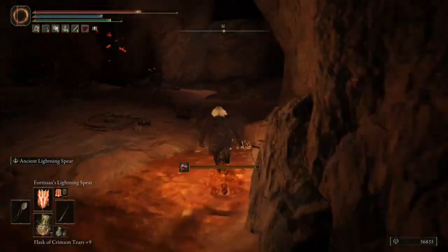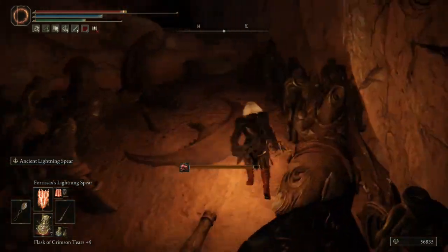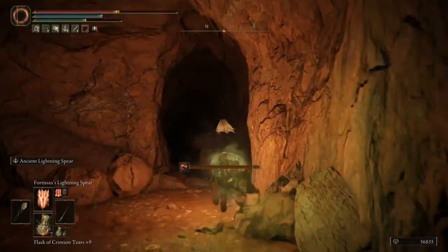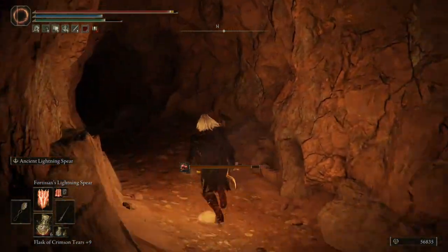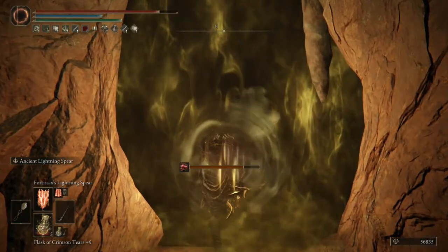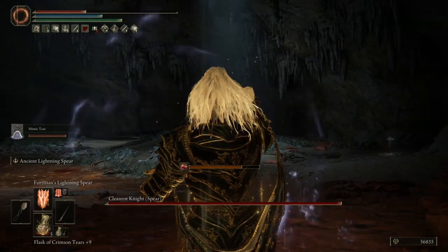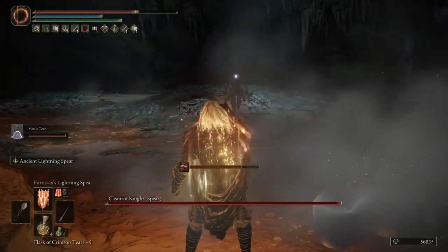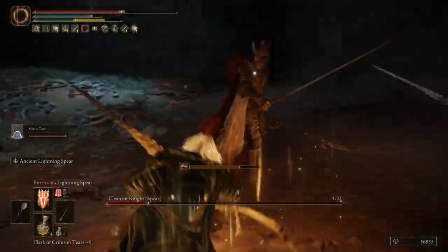Just keep running through here, avoid all the rats and enemies. Stay close to the wall because they will aggro and go for you. Jump up on the little ledge and keep running through. You'll reach the boss entrance — be prepared, you're fighting two bosses at once. Just be ready for that, but once you kill them it's easy enough.